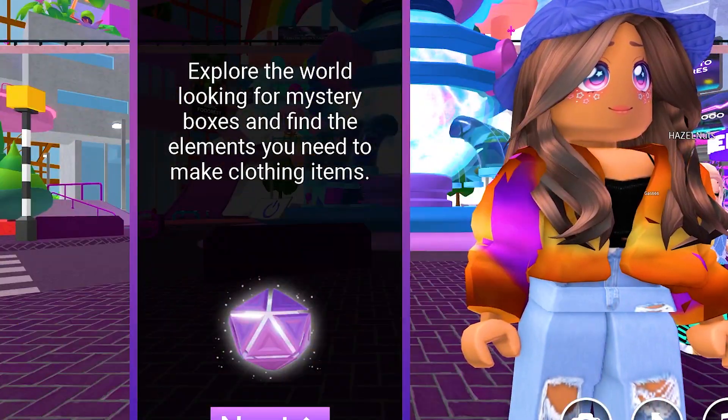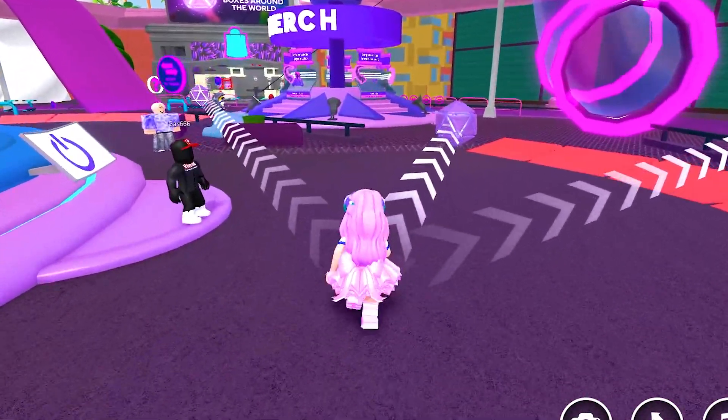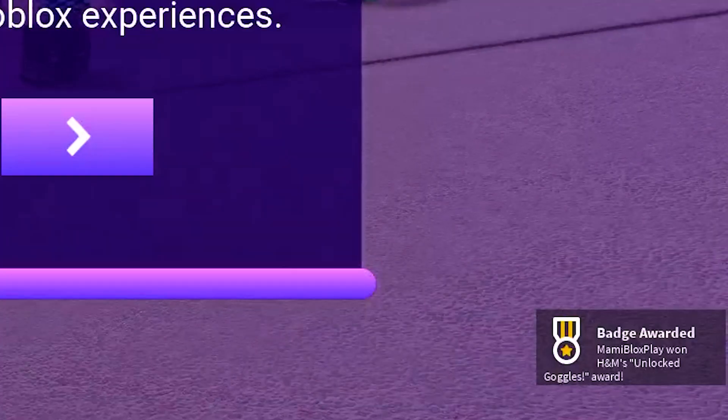Super easy. To complete it, follow the arrow and read through the instructions. You will also need to get some of these mystery boxes, then talk to another NPC. And we finally got the item and the badge.